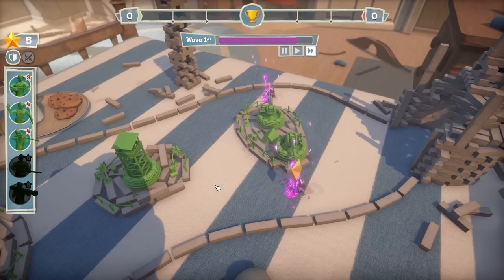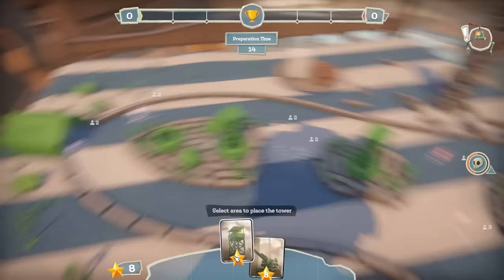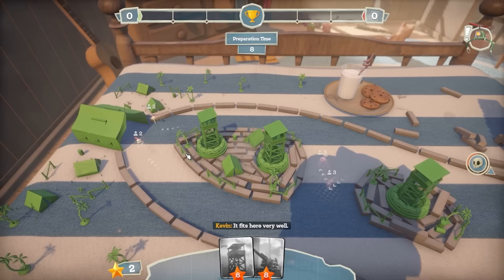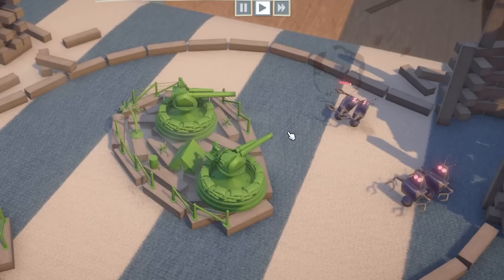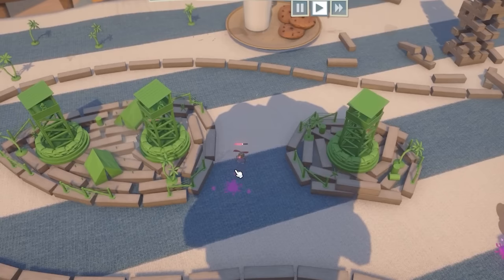I've got way more firepower this time around. Preparation time - I've got eight stars and this is the flying bot. If I just shove one of these towers down at the back, it fits here very well. Yes it does, Kevin. So the big bots are being attacked by the cannons - we are shooting them. Because we've got three of these towers, I think we should be fine this time. They're all down - decent.